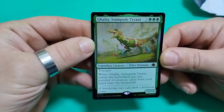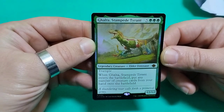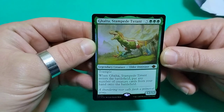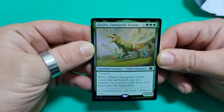Galta, Primal Tyrant — an eight-drop. He has trample. When he enters the battlefield, put any number of creature cards from your hand onto the battlefield. And it is a 12/12 — crazy, crazy card. What a nice pull, wonderful!